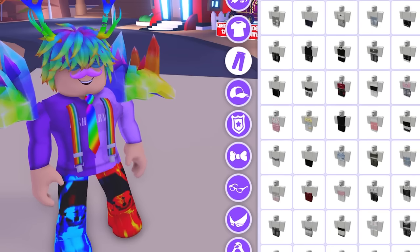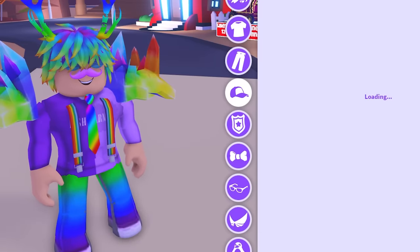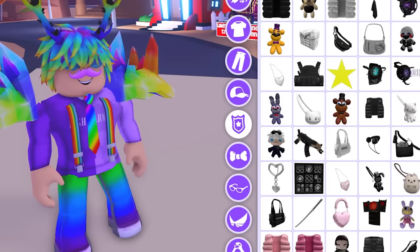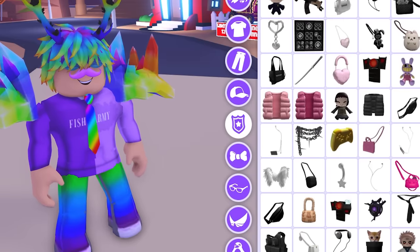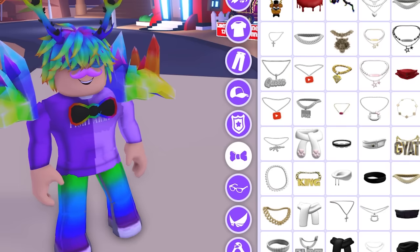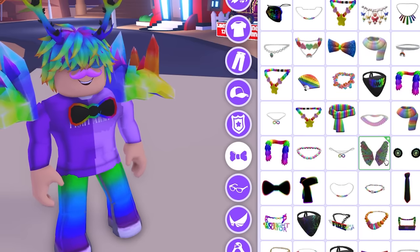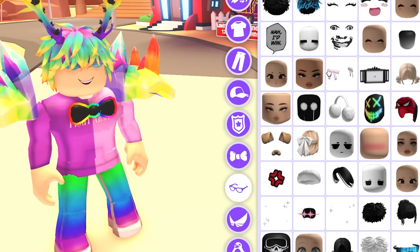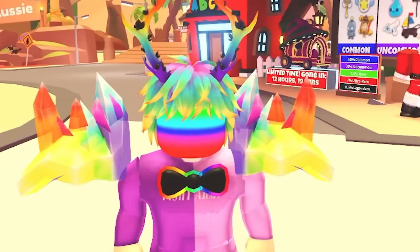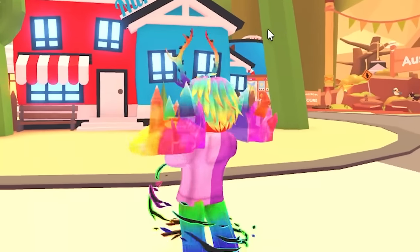Let's see if there are better rainbow pants. There are so many new rainbow items — there weren't this many before. We'll switch out the antlers, add a rainbow bow tie, put on wings, swap out the mustache for a rainbow face. We're removing the tail and replacing it. Okay, we're looking really cool right now.